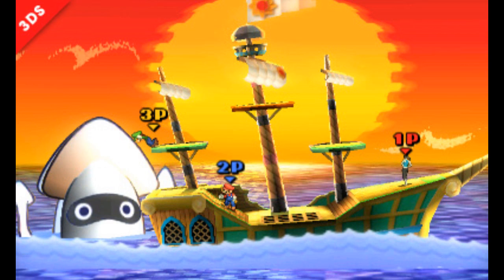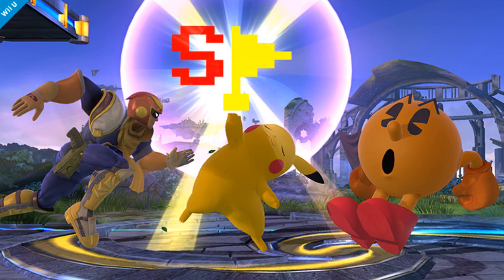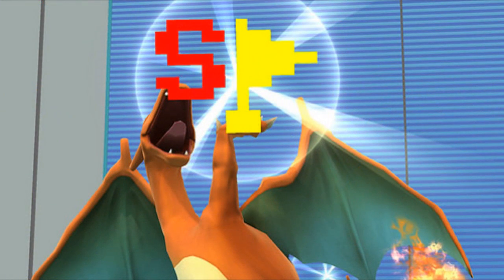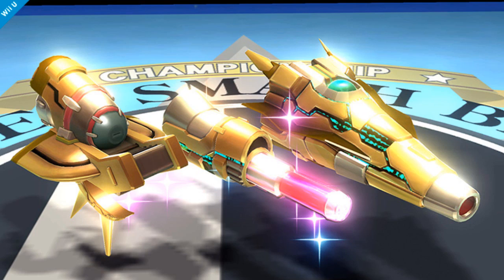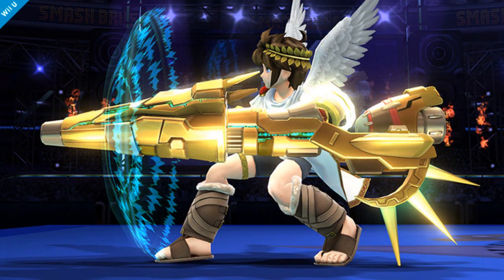It is currently unknown if Super Paper Mario or the original Paper Mario will also be represented in this stage. The Boss Galaga is indeed an item and it will pick up your opponent and take them up to the top of the stage. If held long enough, the S flag will reward you with another stock or a point in time mode. Daybreak, another item from Kid Icarus: Uprising, now joins Smash Brothers. Like the Dragoon, this is another one where there are three pieces you must combine in order to fire it.